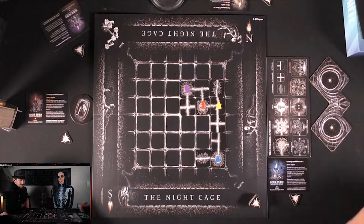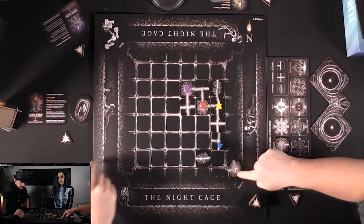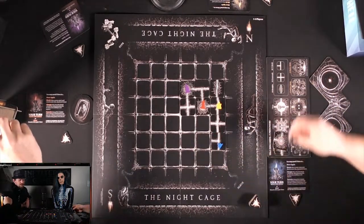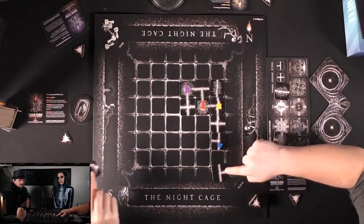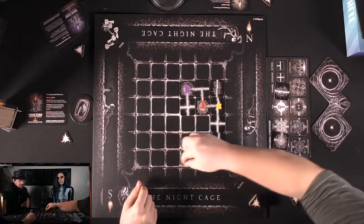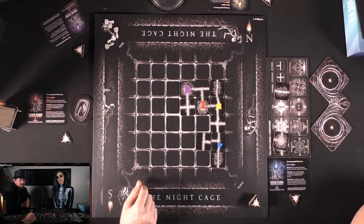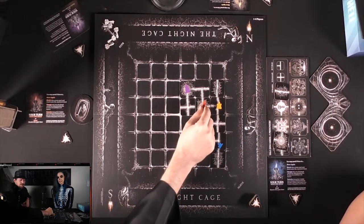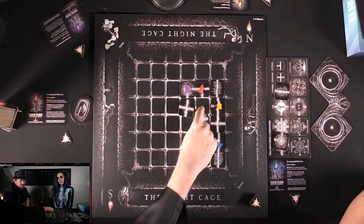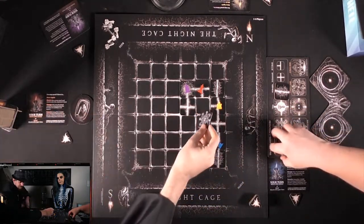Max takes a turn — moving there, losing a couple of tiles, and needing two tiles. His only choice is to move up because you can't move into the same space as another player, but this crumbles — still protecting the tiles as best he can but still revealing tiles.